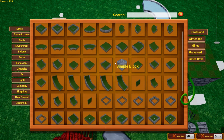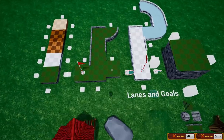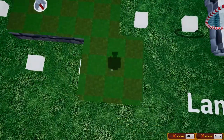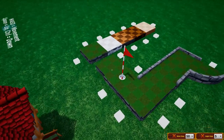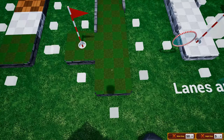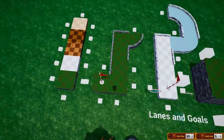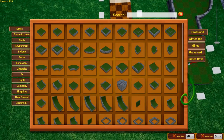Scroll down through the list to whichever item you want. Let's start with the basic lane. Any lane or goal pieces have these little connector boxes — I like to call them snap boxes, because they snap to the piece you're working with. Any lane piece has them.